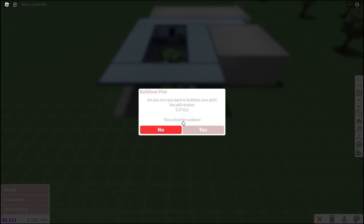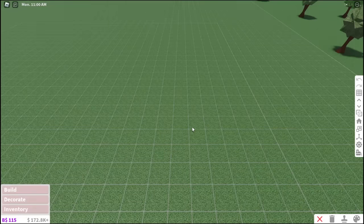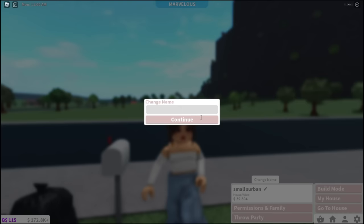Bloxburg is such a scam - $227,000? Whatever, let's go. We're bulldozing it - and just like that, it's gone! But we're richer. Let me change the plot name to empty because it still says Small Suburban Girl.